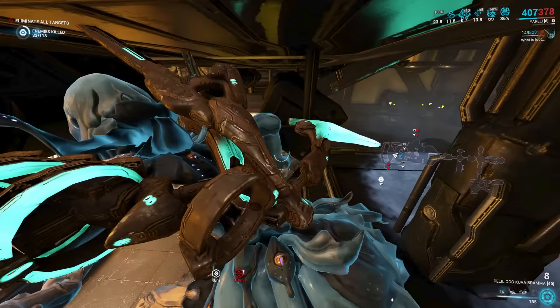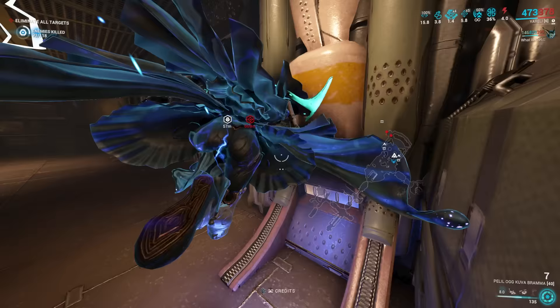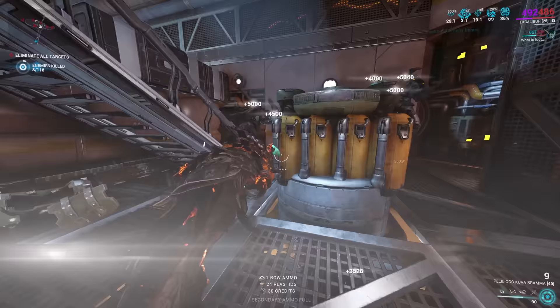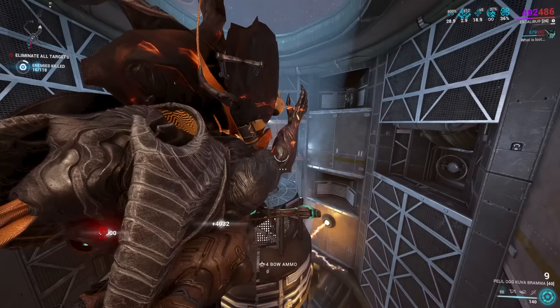When leveling frames, Silence must be subsumed and you must use Savage Silence — this requires the Helminth segment. Luckily, Banshee isn't the hardest frame to farm; she's a Dojo frame. You also need a Kuva Bramma. Once you complete The War Within, you get access to Kuva weapons — farm yourself a Kuva Bramma with the Toxin element. If you don't get Toxin, it's not the end of the world since enemies are low level, so flat damage is fine.